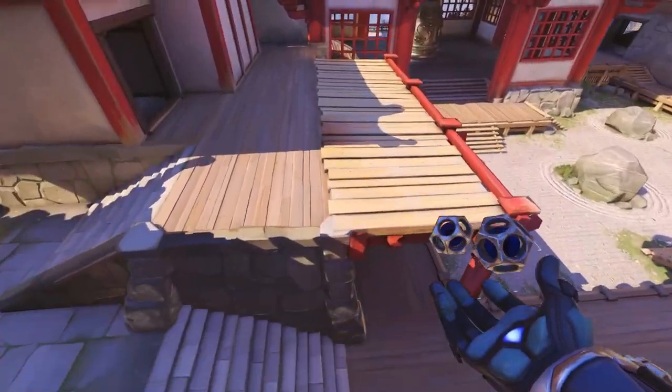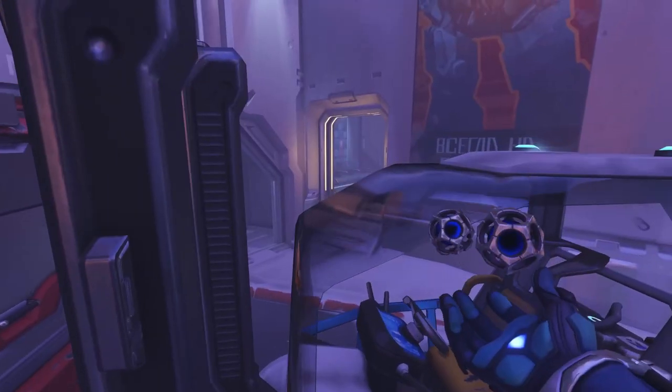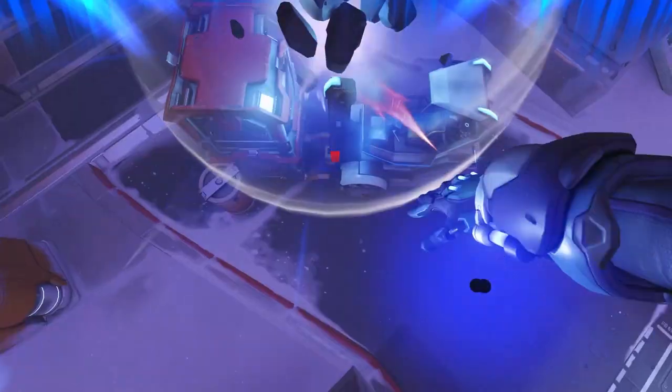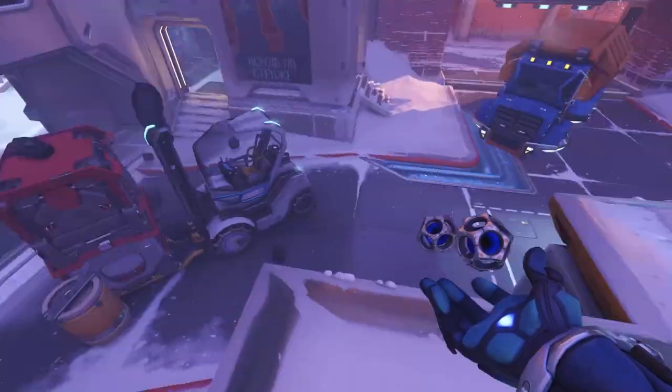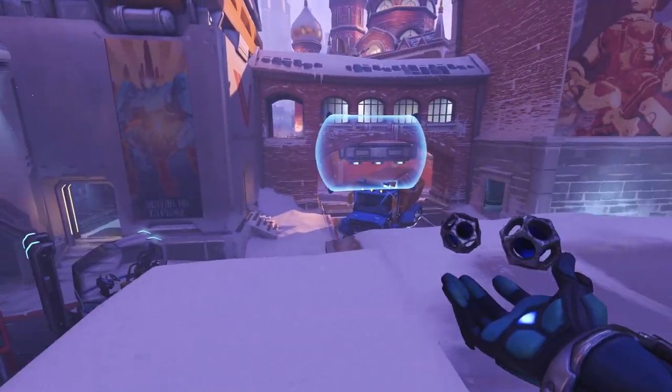There's some small stuff like rocking yourself up onto the high ground on Volskaya first point — you can stand on the island if you rock from the forklift. That's probably the most interesting mechanical stuff you can do with Sigma.